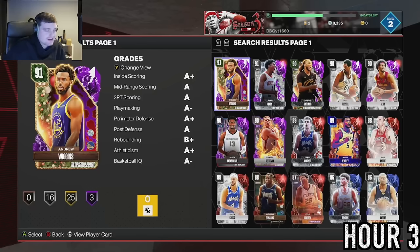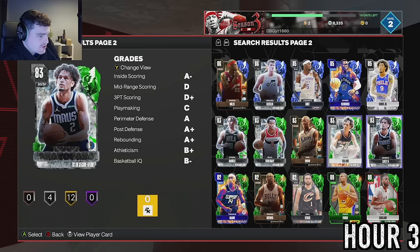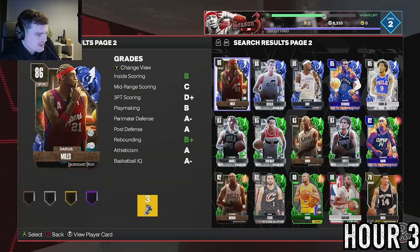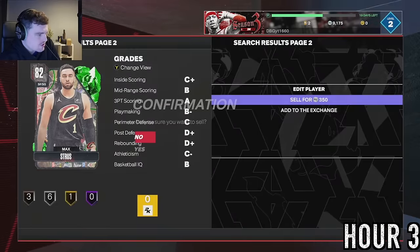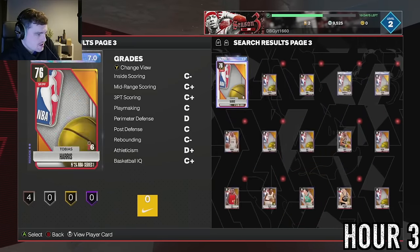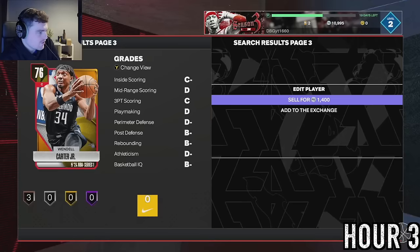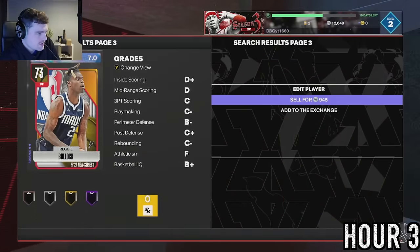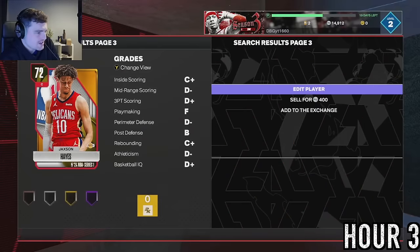We're obviously going to put Claxton in there at the end of the bench. I need to see how much I can get from just selling my useless tradable players. So all the guys I'm done with - let's see how much I can earn. I'm done with him, I'm done with Max Streus - didn't realize I get that little for Max Streus. 1,400 for Devonte Harris, 1,400 for Wendell Carter. Sell all of these - they have to be worth something.